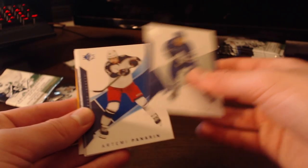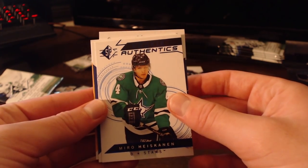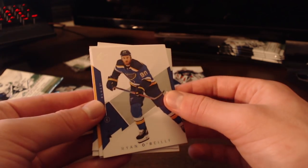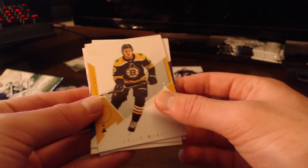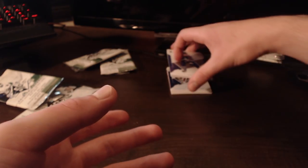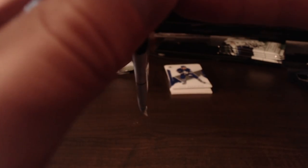Next pack: Jake Gardner, Artemi Panarin, Miro Heiskinen — I feel like I've gotten that guy in the last box I opened — Ryan O'Reilly, and Charlie McAvoy. Two defensemen there, so that's good. And by the way, if we have too many forwards, some are going to have to play defense — that's kind of the only downside.